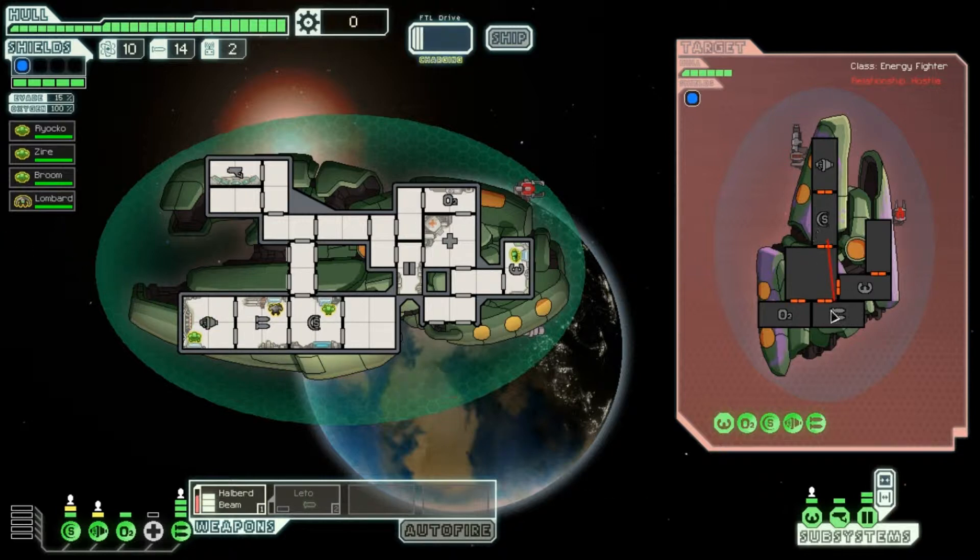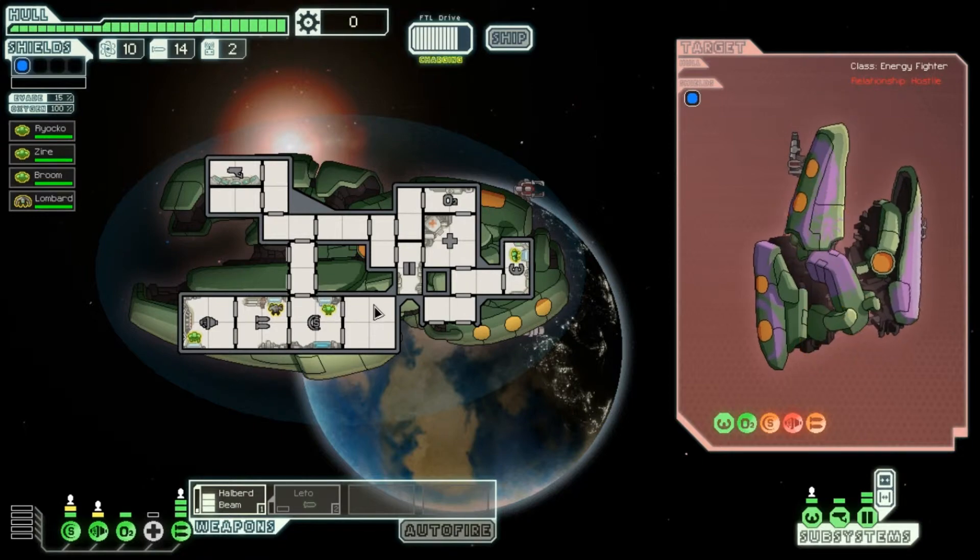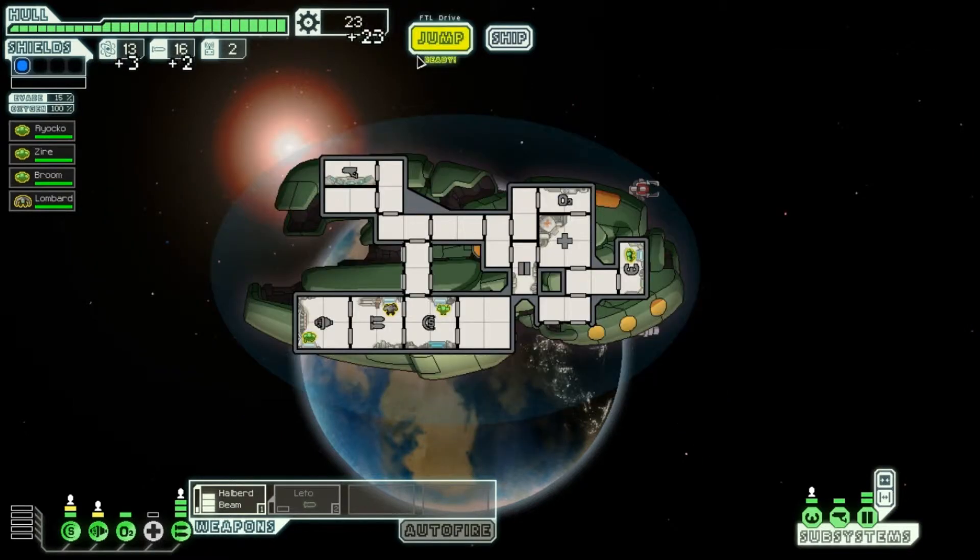We will aim our beam at the shield. I'm not sure if we'll reach the weapons room — nope, it just misses. So we took the shield down, and now we'll sweep and take out his oxygen and his weapons if we can. Their Zoltan shield was still up so we were able to avoid their beam. We sweep again and we're almost done — this should be the final sweep. It can penetrate shields, so it's not too big a deal if he has shielding up. Ship is finished — we got three fuel, two missiles, 23 scrap. Not bad at all.